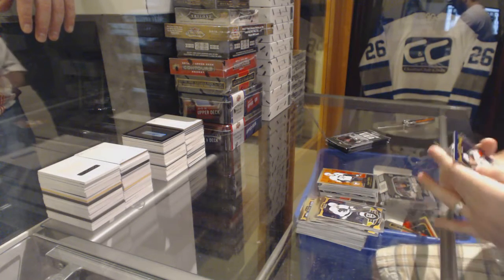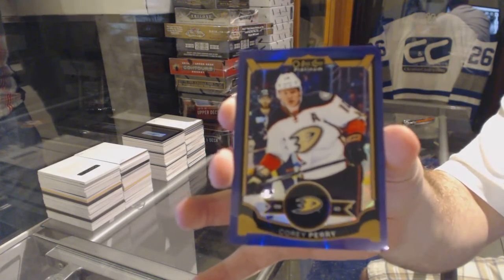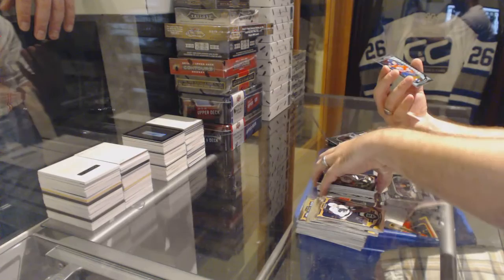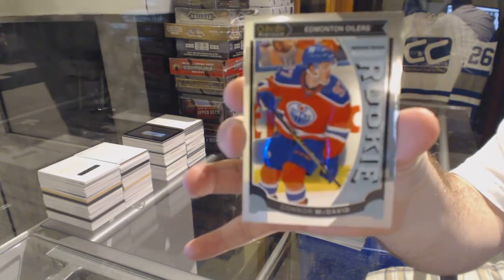We've got a Purple Base, numbered to 25 of Corey Perry. And a Marquee Rookie — Connor McDavid. Connor McDavid!